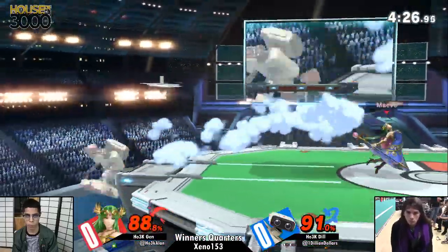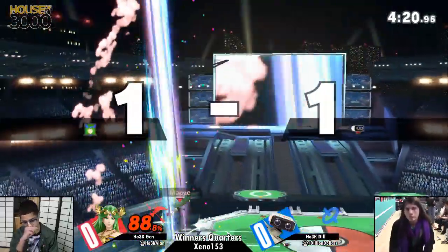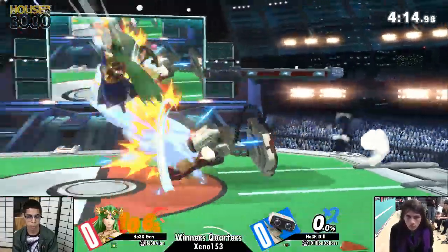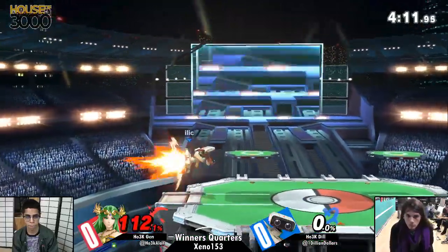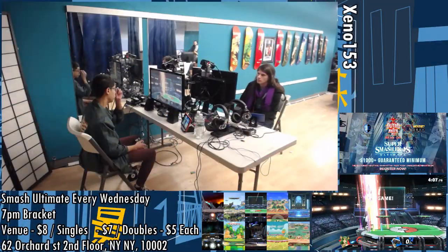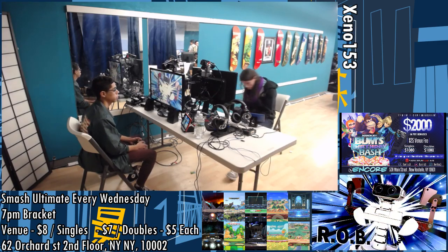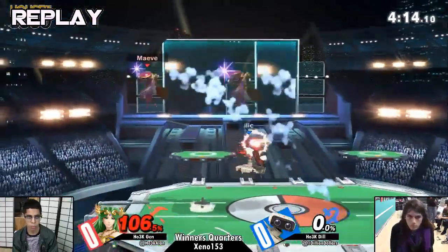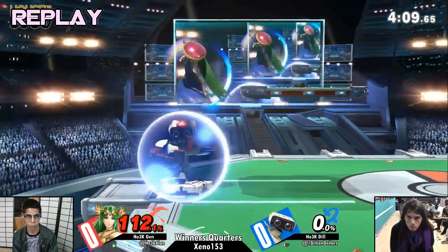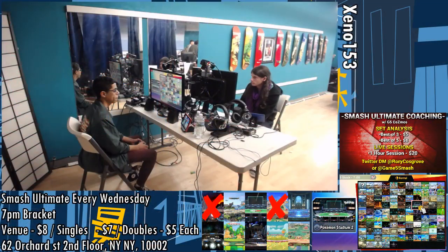If Palutena gets put into a stock deficit against a character she can't reliably edgeguard — actually, never mind. I was like, what am I saying? Palu can edgeguard ROB. Nice laser, here we go — we might see that side-B come out. Dill really likes to use that to finish off the stock, or he could just out-of-shield up smash. Palutena's nair at best is minus 11 on block. It's a really laggy move; it's usually safe because she lands behind you.